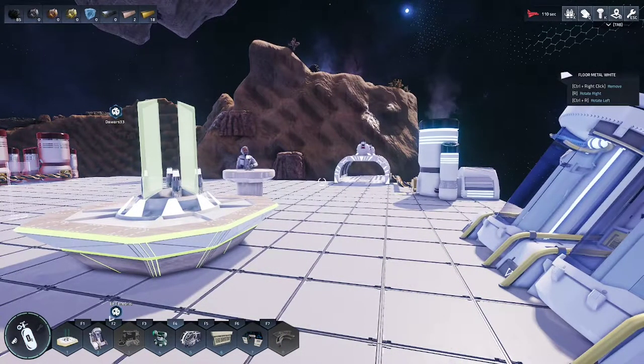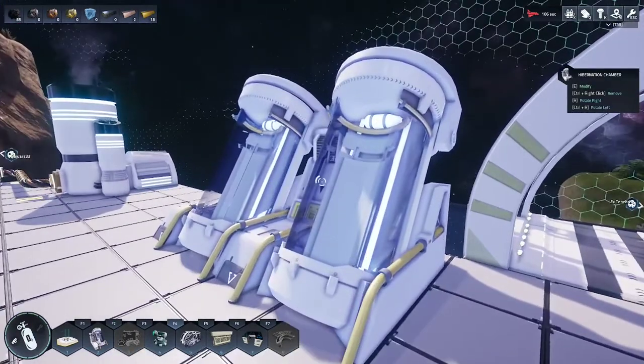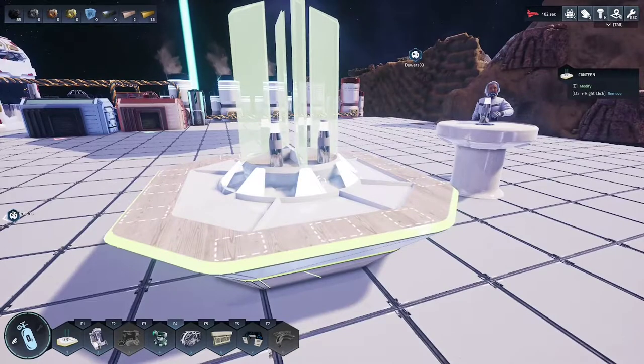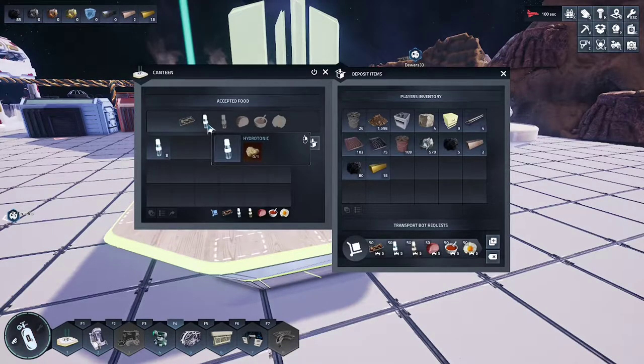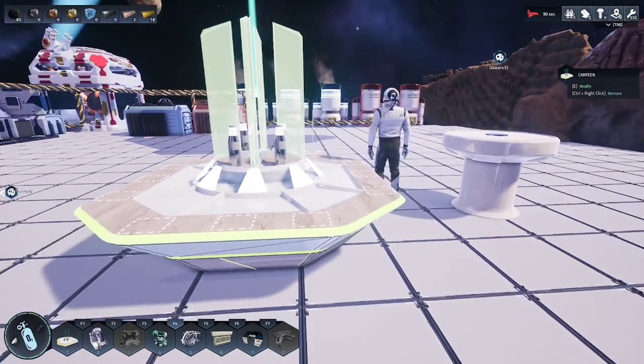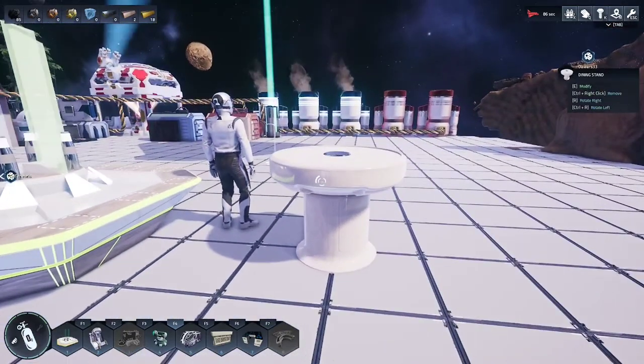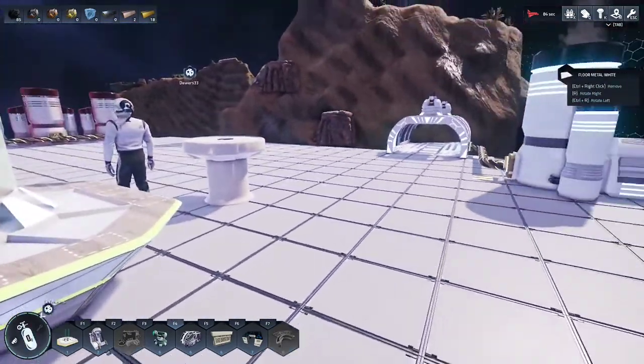To keep your astronauts alive, you will need a combination of items. First, a hibernation chamber for when they want to sleep. Second, the canteen. The easiest food to make for your astronauts is the hydrotonic — all it takes is quartz, which you mine from rock. The astronaut will automatically come and feed himself when he's hungry. Make sure you have a dining stand so he can stand there and eat.